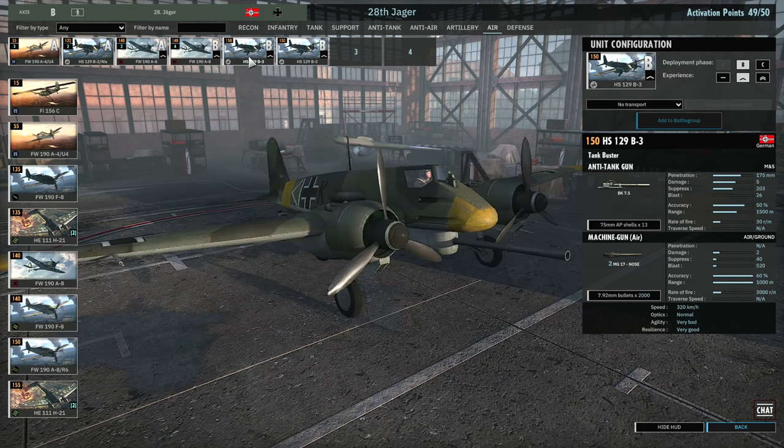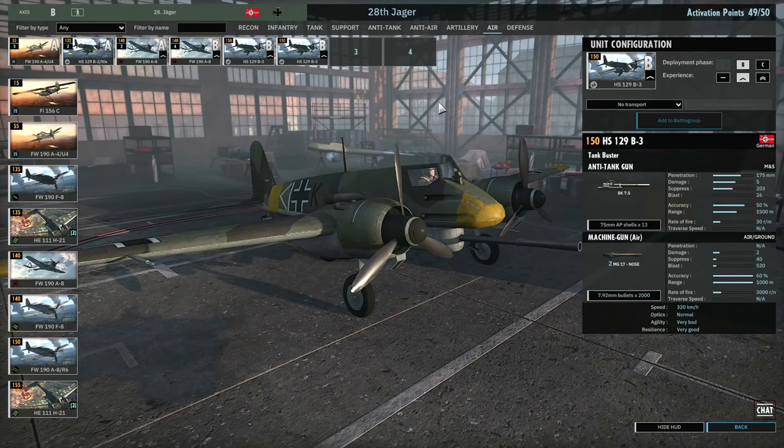Finally in my Air Tab I've got two cards of one HS 129 B3 each at one-star veterancy. These are 75mm AP shell aircraft giving them 175mm of penetration — for taking out super heavy tanks like IS-2s. You won't be able to pop an IS-2 in the front armour, but you can in the side armour, and that's where being an aircraft really comes in handy. Without veterancy they can be much less effective — the one-star makes all the difference, making them around ten times more reliable, which is why I've got two cards with only one on each.